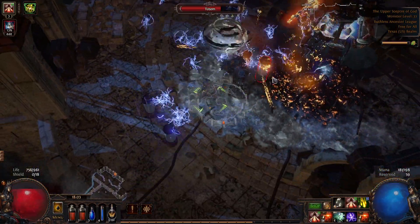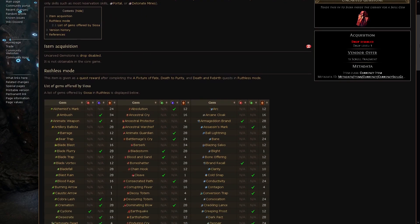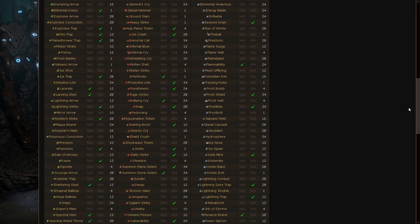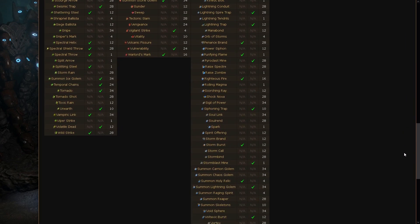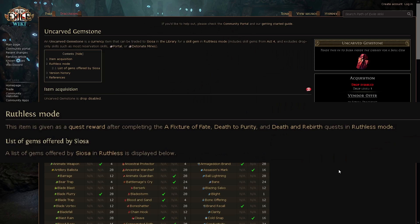When players hear about Ruthless, they hear that each character gets three uncarved gemstones — wild cards that can be traded to Siosa for any skill gem. Since you get three of them, many players assume you can easily trade these to complete whatever build you wish. What many do not hear is that you do not receive these uncarved gemstones until finishing quests — one each in Act 3, Act 5, and Act 10.